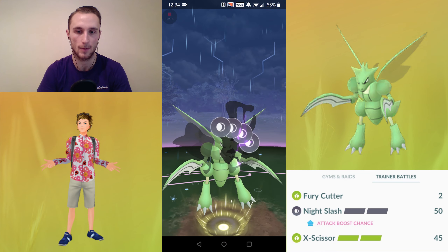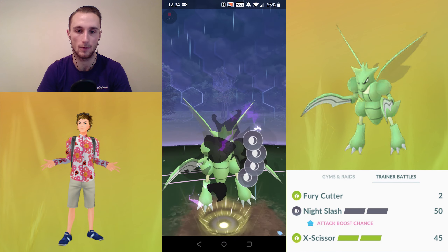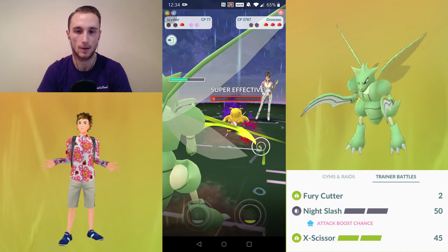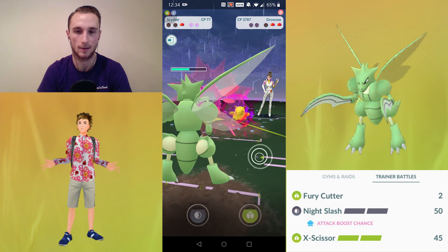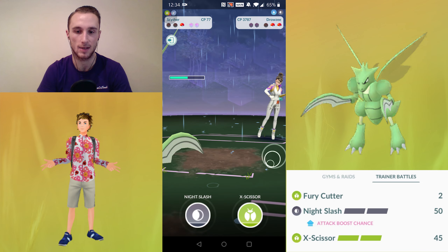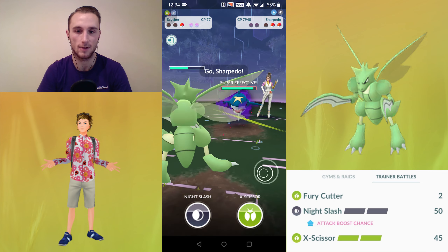Now for the final one we're going for Night Slash because it does slightly less damage, and we're not going to click any of the bubbles at all because we want to farm down as much of the Drowsee as possible. One, two, three, four, five, six, seven, eight — we got eight through there, and now we're in a really good position.